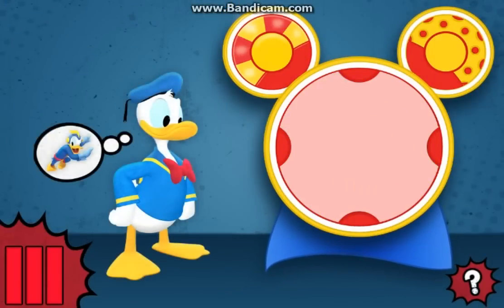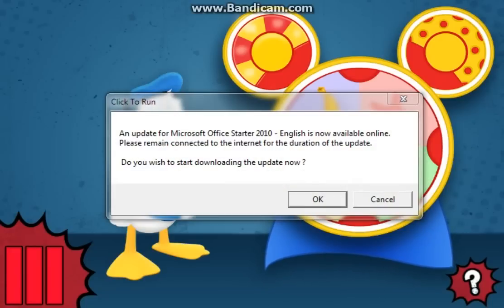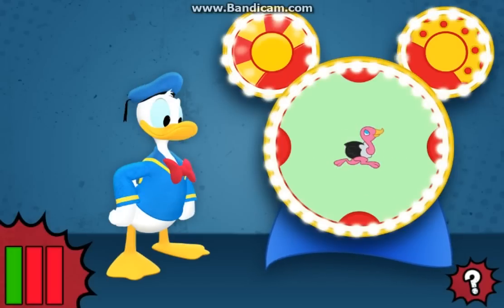Donald needs the power to be super speedy. Help Professor Von Drake find three things that are fast. Once we do, the Super Maker Machine will turn Donald into Dynamo Duck. Choose the object. Yes! This object is fast.